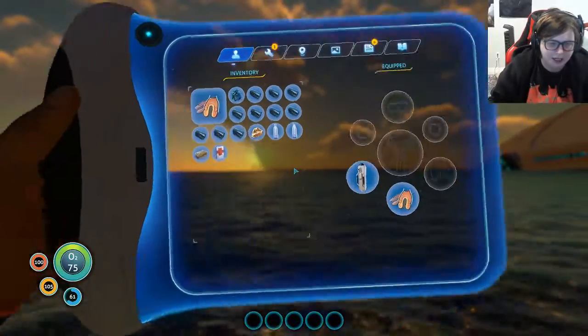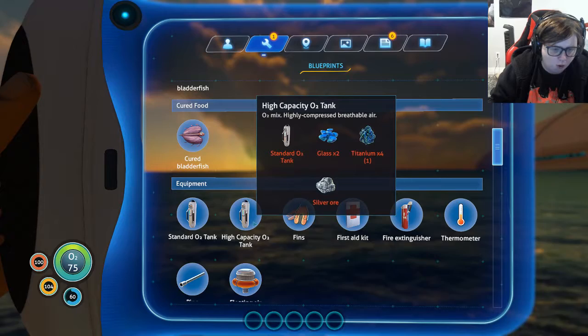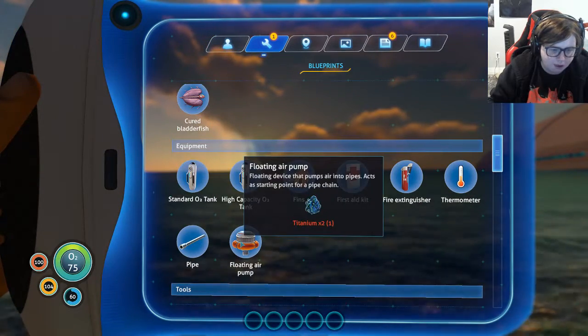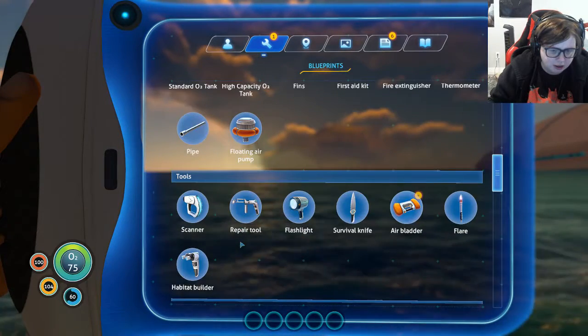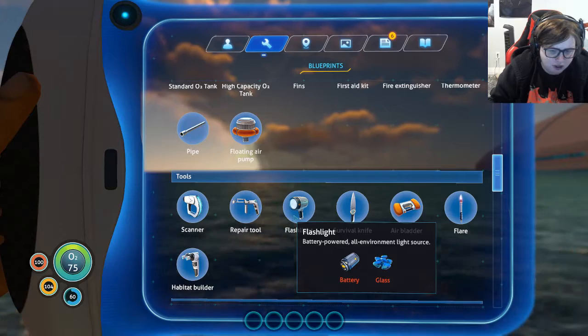Okay, so what are we going to get done today? I want to craft this high-capacity O2 tank, as well as a floating air pump we don't need, as well as a scanner, a repair tool, and a flashlight.